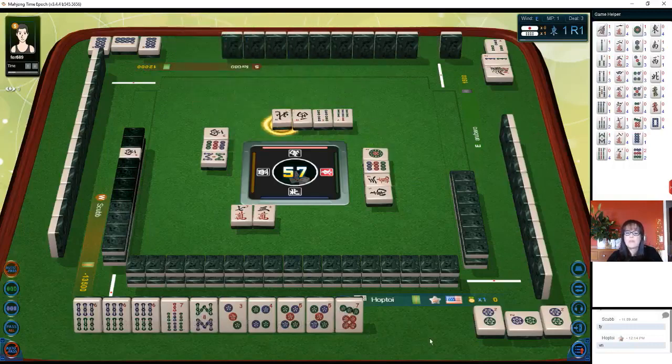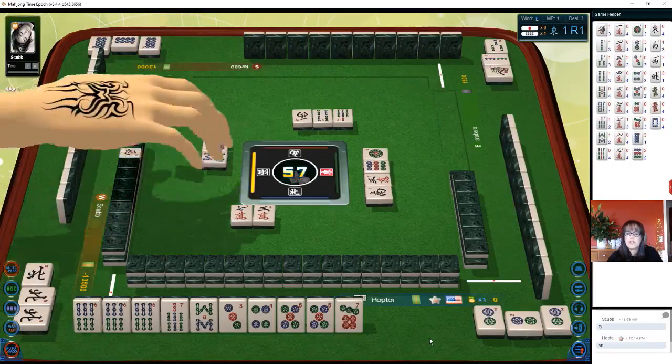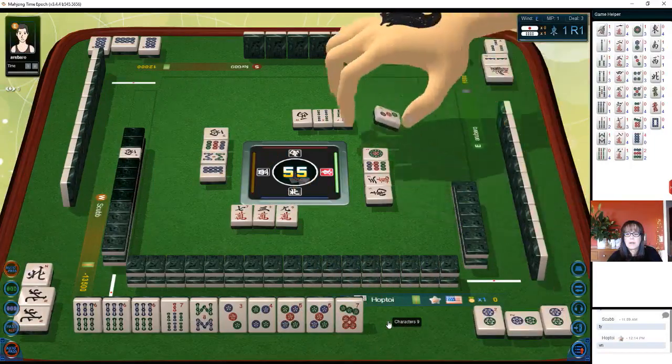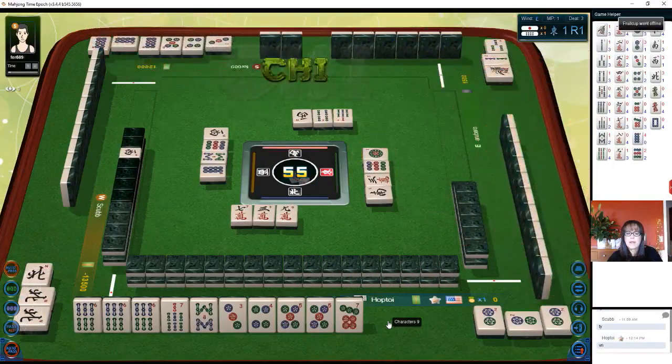One dot, north wind — so I probably should have stayed concealed. We were maybe close enough to try to do it concealed. Nine characters, three dots. I have much to learn. Six characters — we're looking for a six dot.